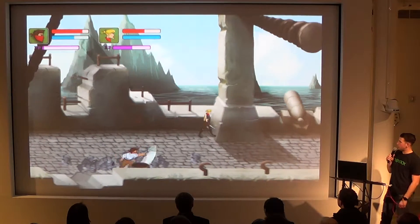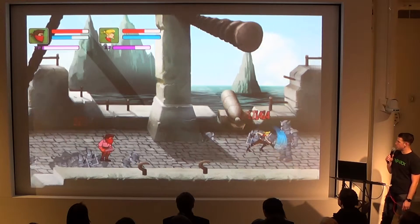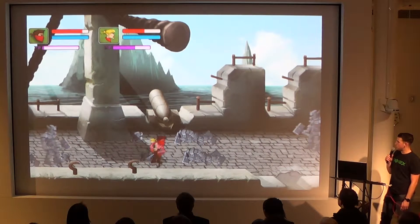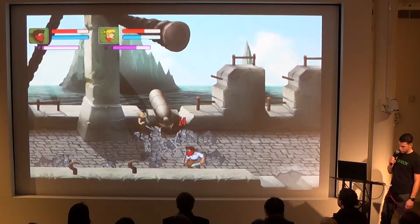As you can tell from the HUD up top, with each enemy that you kill you gain experience points. Upon the completion of the level and beating the boss, there actually is a skill training system.